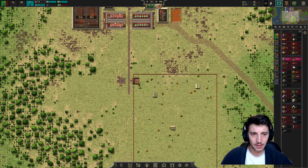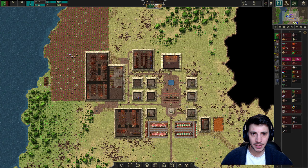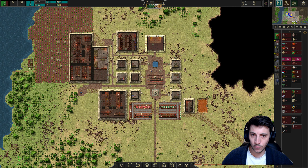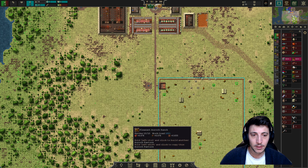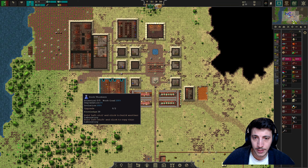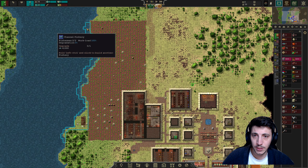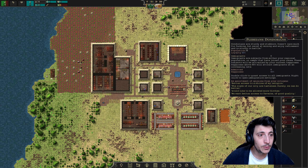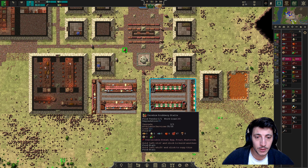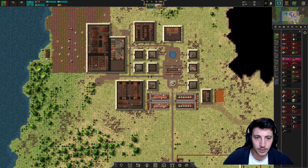Hey folks, welcome back. I'm Rough Pebble and I'm playing some more Songs of Syx version 66 beta. Picking up with my long-form guide and tutorial here. In the prior episode we built out our lavatories, finished building a laboratory, built the farm next to our fishing docks. We've got plenty of housing — 20 spare rooms — and 34 Dundarians living in our village. We also have some food and general goods stalls helping distribute resources around town.